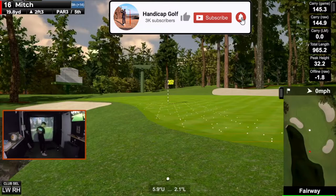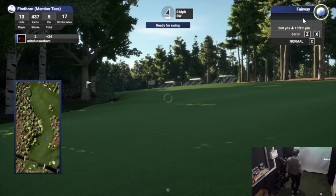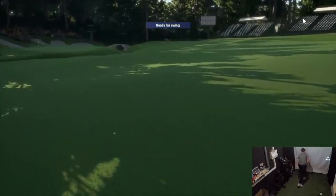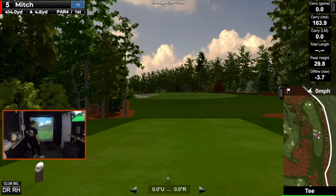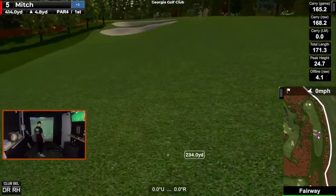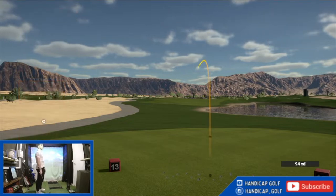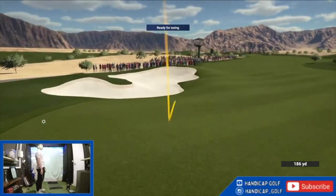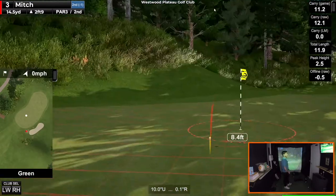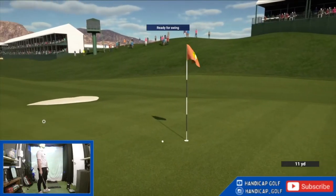The ball physics in each piece of software are amazing and very true to real life golf. The only unrealistic thing is the way the ball sometimes bounces — on GS Pro, after the second bounce the ball tends to roll out like a billiard ball rather than continuing to bounce. In the Golf Club 2019, there have been complaints that on low launch angle shots the ball occasionally bounces up really high on first contact. GS Pro claims to have much more accurate short game physics, but personally I haven't noticed too much significant difference between the two.